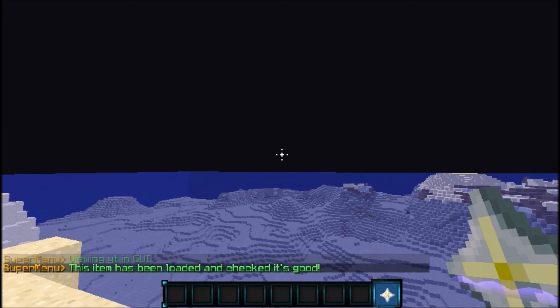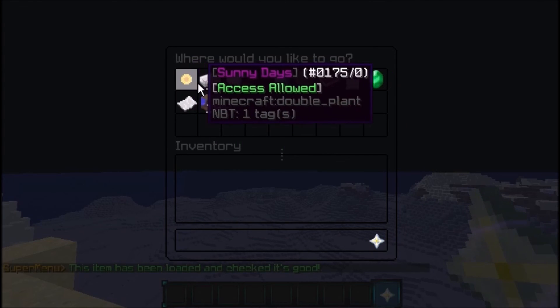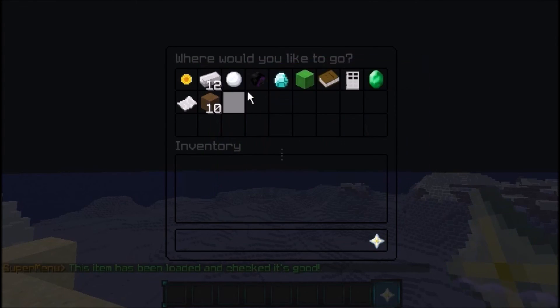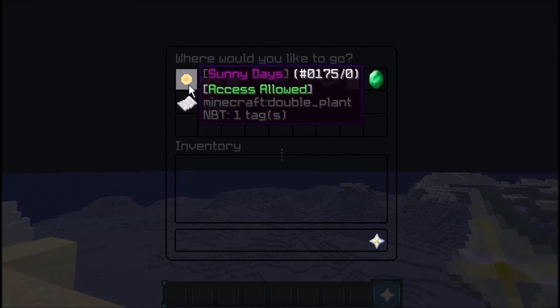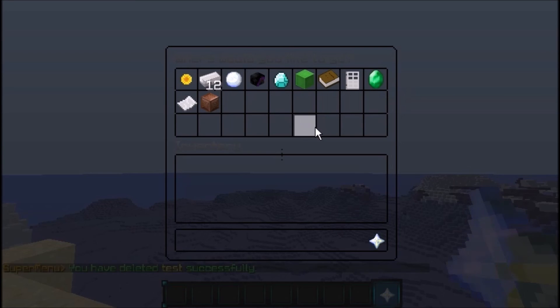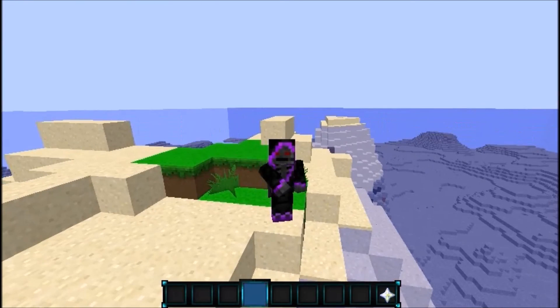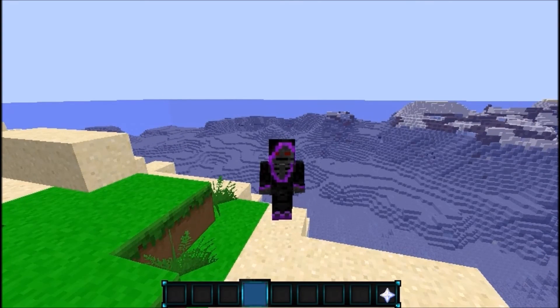SM view YT looks good, so do SM load YT to load it. Opening the menu, the Sunny Days item appears in the very first slot. Slots go 0, 1, 2, 3 and so on. Click 'Sunny Days — Access allowed' and boom, the time is set to day! Everything with this plugin is awesome — you can do it all in-game and it even connects to BungeeCord. Download link is in the description. See you guys next time!